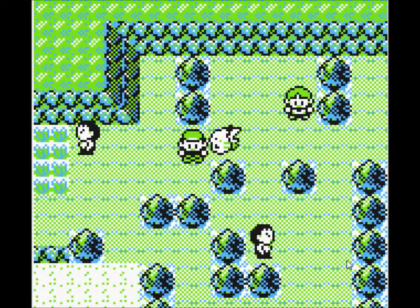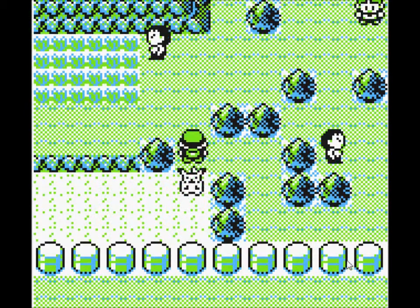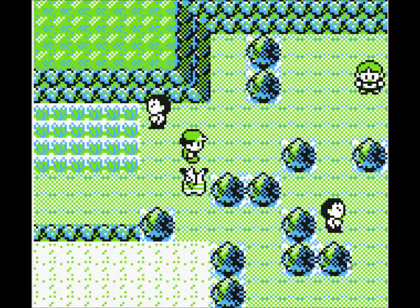Charmander is now level 14. Alright, I'm gonna cut it and then come back here right after saving, and selling my nugget, and buying healing items.